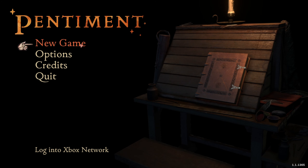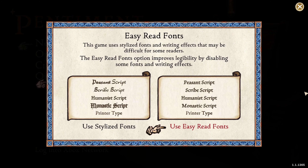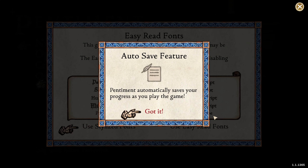Let's jump right in — picking the middle option as always: 'Easy Read Fonts.' This game uses stylized fonts and writing effects that may be difficult for some readers. I'm going to stick with the stylized fonts just because it looks nicer; if I have trouble I'm sure it'll let us switch. And it automatically saves your progress as you play — excellent.